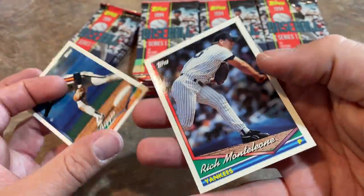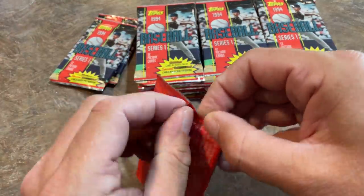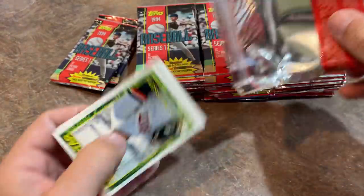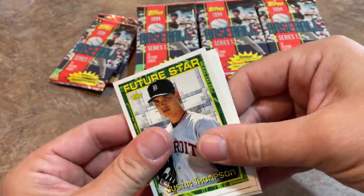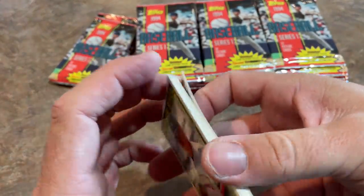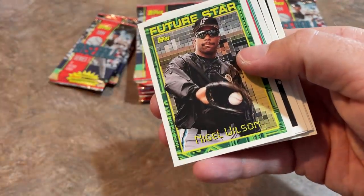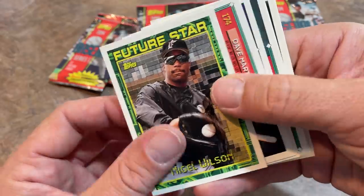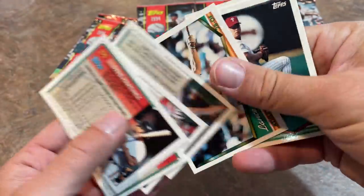You might say, why did you hate Mark Lemke? Well, Mark Lemke was a part of all those Braves teams that eliminated the Pirates. The Pirates lost to the Braves in 91 and 92 in the NLCS and Lemke was a big part of those teams. There's Nigel Wilson — you might remember everybody chasing after the 93 Upper Deck Nigel Wilson card. That was a hot card — it was David Nied and Nigel Wilson.